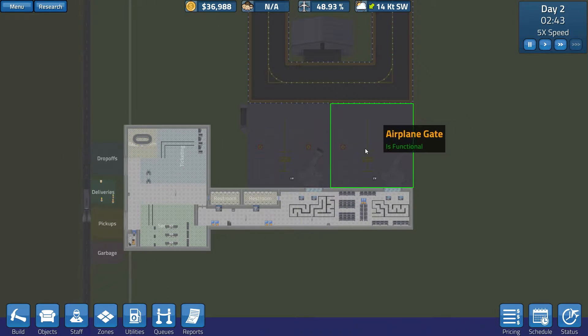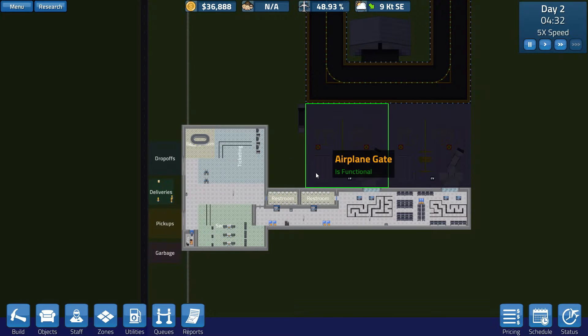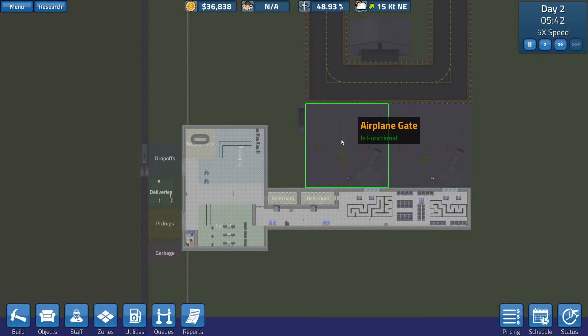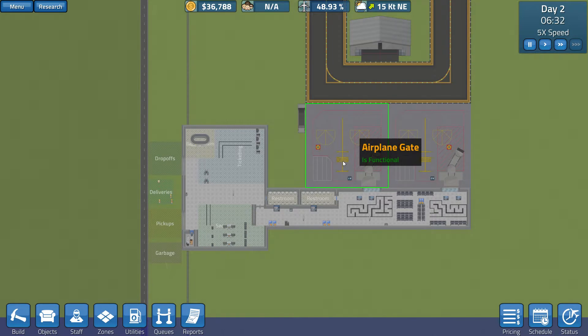I've got my garbage stuff set up, lots of nice benches, and everything. We're in good shape, still have plenty of cash. We're going to burn through a lot of this cash when I start hiring staff. Our first flight is at 10 a.m. We'll know because passengers will start showing up. Still running into the same problems where when you have two gates it's going to say we have twice as many people waiting as there are, and it's also going to count time twice as fast for the stuff being late.